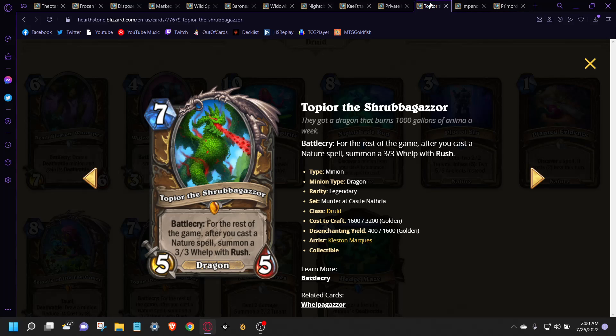At number 3, we have Topior the Shrubbagaizer. This card is so good for Druid — it allows Druid to deal with wide boards, because every nature spell you play after this is going to generate a 3/3 Whelp with Rush. You're getting Mini Scales of Onyxia on each of your nature spells in addition to what they already do. Getting to 7 mana for Druid right now is not hard at all — they'll get there by turns 4 or 5. Playing this on 5 and then fighting for the board is going to be really common. This strengthens a weakness Druid has against wide boards, which is why it's number 3.